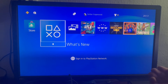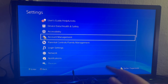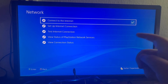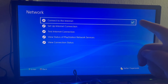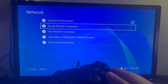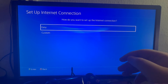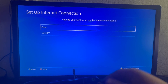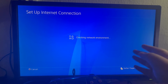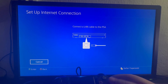To set up Ethernet, swipe up and select the second to last option called Settings. Then scroll down and go into Network. Make sure that you have checked the first option at the top, then scroll down and select the Setup Internet Connection option. Scroll down and select Use LAN Cable, then select Easy — I recommend using Easy. It will check the network environment and show you where to connect your Ethernet cable, and as soon as you connect it that will be it.